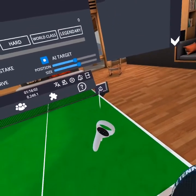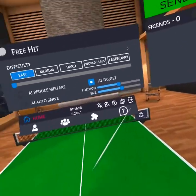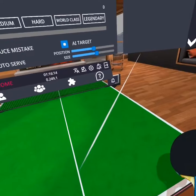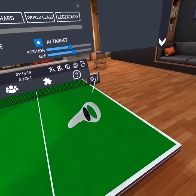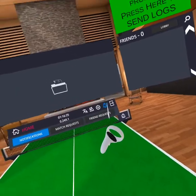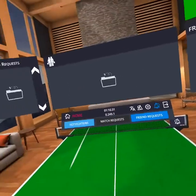That bell — if that bell rings, that means someone's invited you to a game. If you press it, you join their game and you can have some fun. You can invite people, of course. And if you get a blue notification, that means someone invited you and you hear a little ring. You could press this one or that one — that one shows you notifications, match requests, and friend requests.